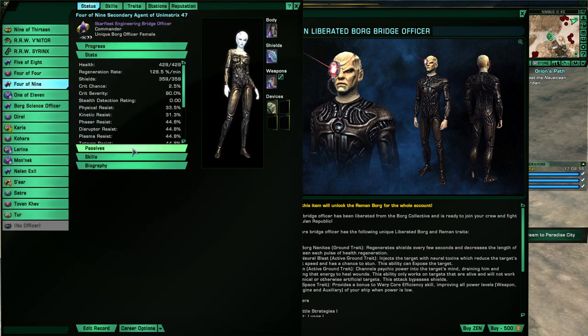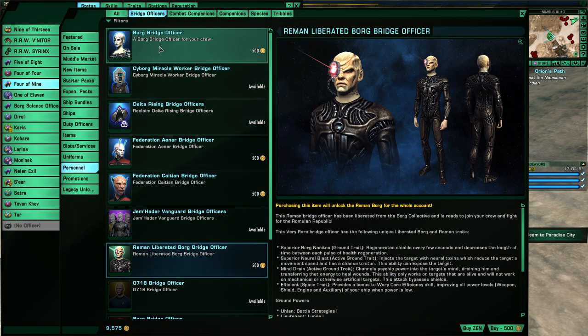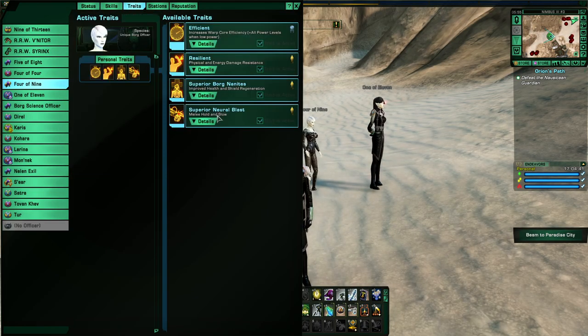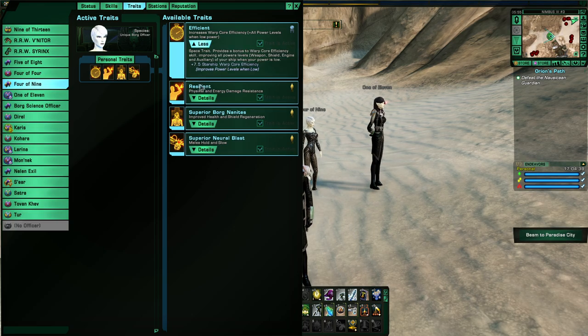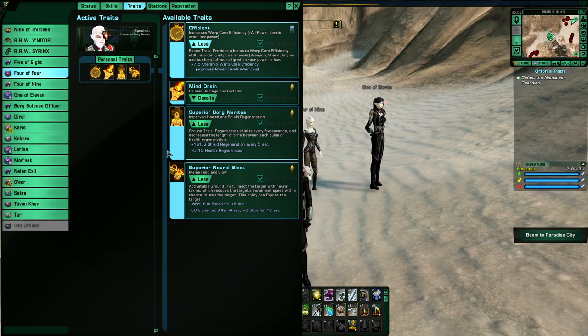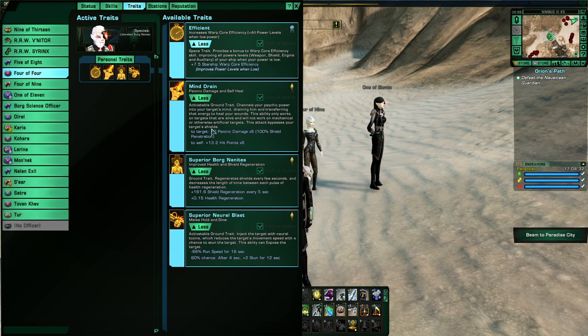The next one is the Engineering XB, and she is available to all factions. Depending on which faction you're allied with — Klingon or Federation — the appearance will differ, but her traits are the same: Efficient, Resilient, Superior Borg Nanites, and Superior Neuroblast. The traits for the Reman are similar, but with Mind Drain, which is unique to Remans.